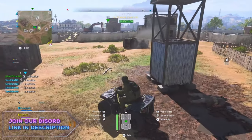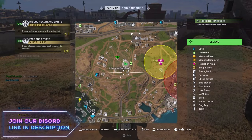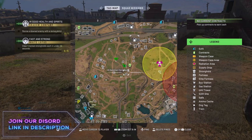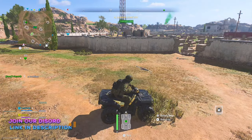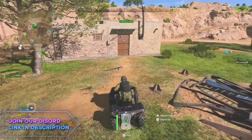Hello everyone, TronHD here and welcome back. In today's video I'm going to be showing you guys another location where you can do the wall breach glitch using the quad bike completely solo. Every time I've been to this location, guaranteed I've had a stealth chest. I know it's only been a two piece but it's still been a stealth chest piece which makes you invisible on the map.